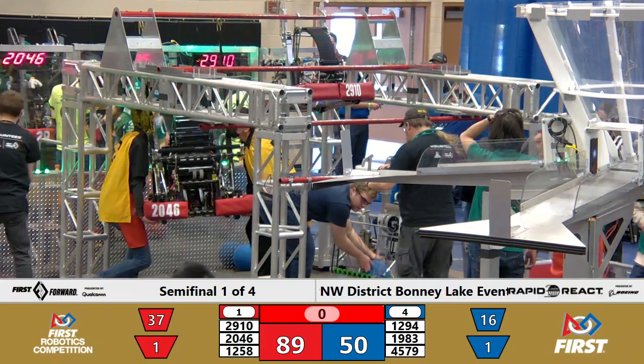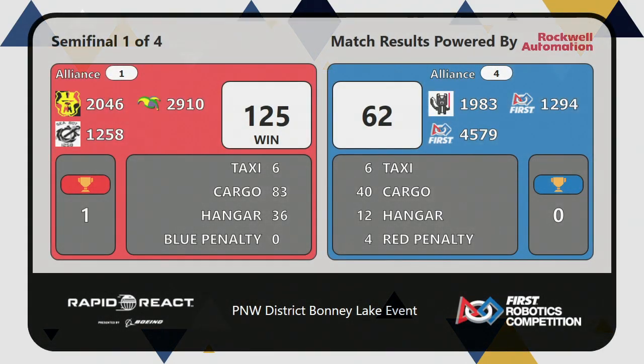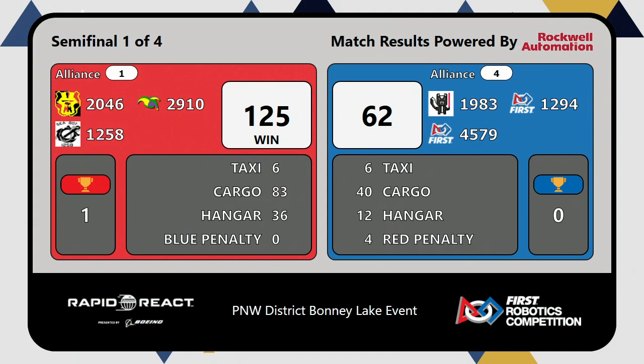Outstanding match by these two alliances, and a very high score put up by our victors, the Red Alliance — 125 penalty-free points. Not quite matching their high score from the first quarterfinal match, but still showing their potential. They've got one win under their belts; a second one will send them to the finals. Blue Alliance going to try to force a tiebreak when that semifinal returns. Meanwhile, it's going to be two and three on the field as semifinal number two is on your way next.